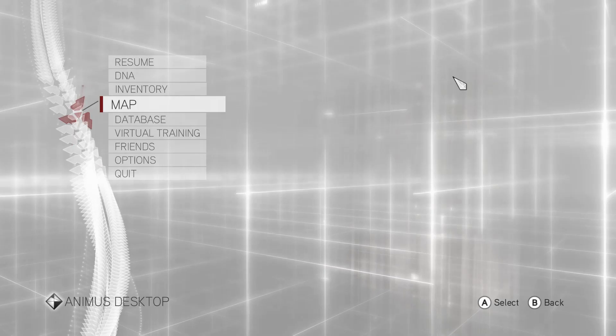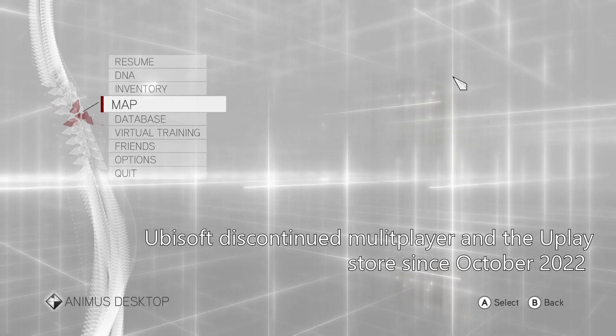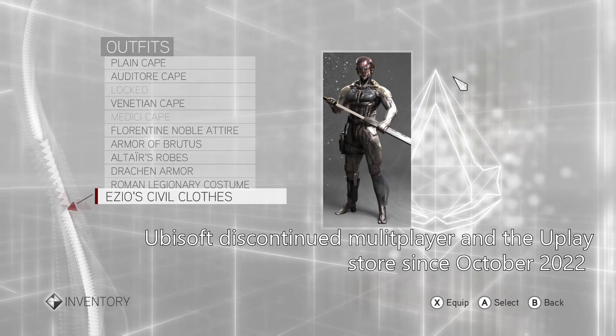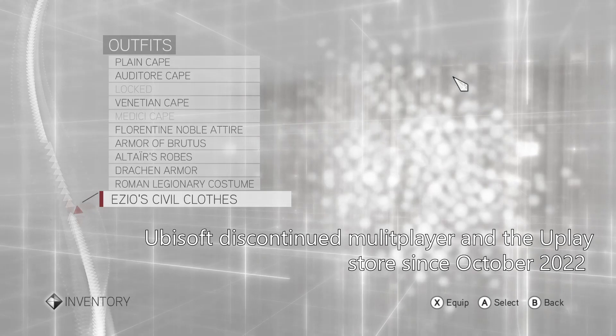If you do have a new copy of Brotherhood, you will need a save that contains outfits, because for some reason Ubisoft discontinued the Ubisoft store on the game, so it doesn't have store support anymore — you can't get any outfits anymore. If you try to get outfits from online today in 2023, you're not going to be able to; they're completely locked out from the game.